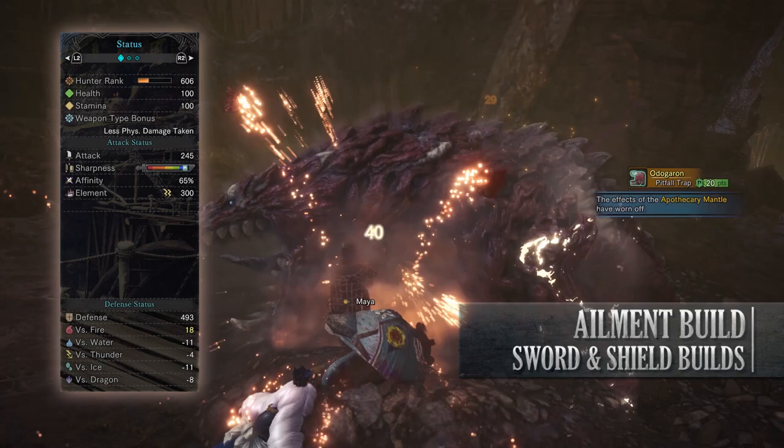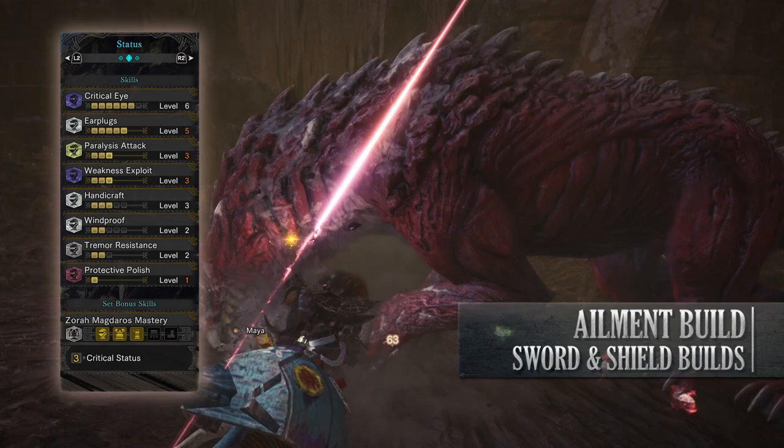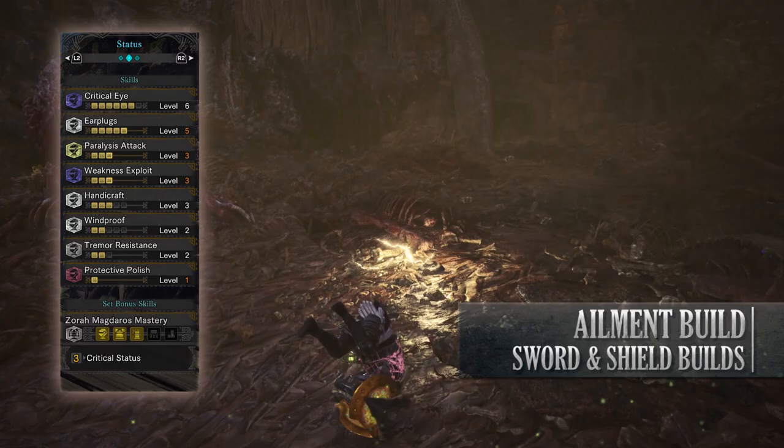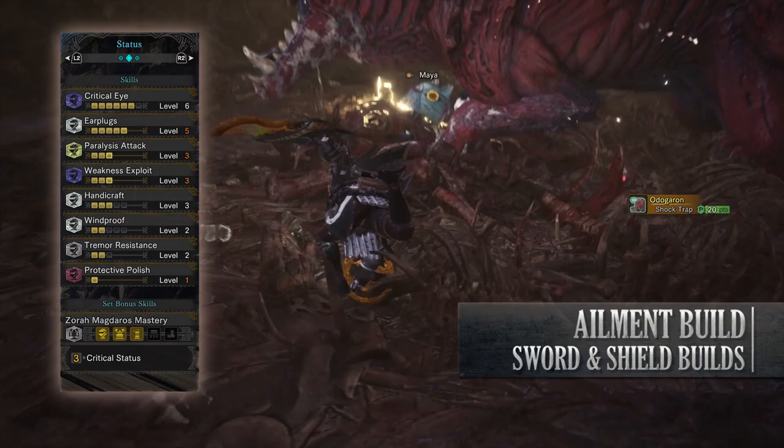As for the skills: Critical Eye level 6, Earplugs level 5, Paralysis Attack level 3, Weakness Exploit level 3, Handicraft level 3, Windproof level 2 as a byproduct of the gear, Tremor Resistance level 2 also a byproduct of the gear, Protective Polish level 1 — and for the set bonuses we'll have the Zora Magdaros Mastery Critical Status that increases the abnormal status effect damage when landing critical hits.